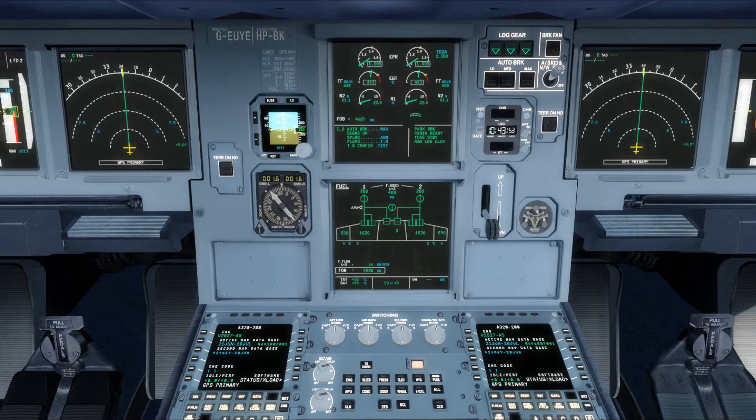So the fuel system — it's very straightforward. The A320 has a centre tank in the fuselage as well as inner and outer wing tanks. Total capacity, depending of course on fuel density, is somewhere in the region of 14 and a bit tonnes.